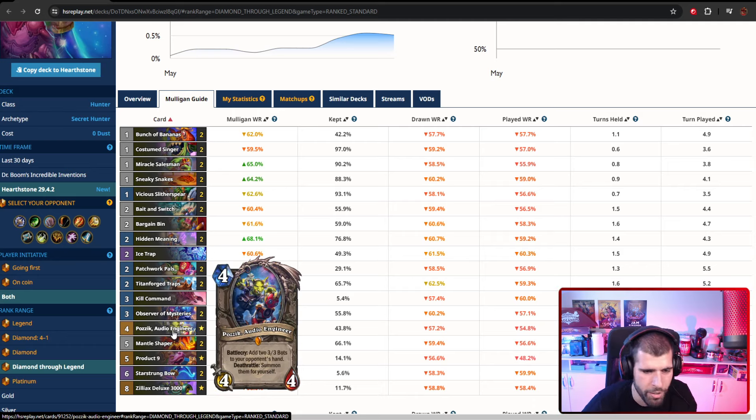Pazic is a very interesting, very sticky minion — a lot of negative tempo for the opponent. Not the best stats for four mana, basically a 4/4, but it's very annoying. If the opponent kills it, you get a couple of free 2/2s, so it's actually a four-mana 6/6 effective. If they don't kill it, they spend six mana on those vanilla-stat 2/2s, which is also a lot of negative tempo. Combined with secrets on the board, it becomes quite the conundrum for the opponent to actually handle.